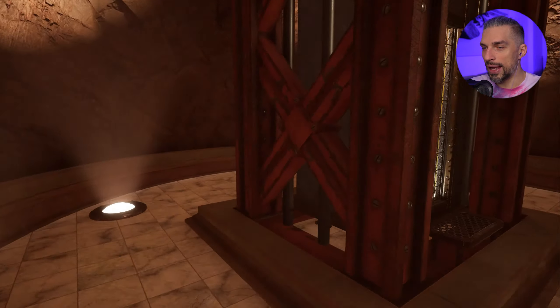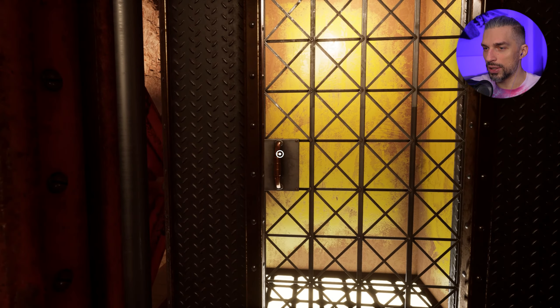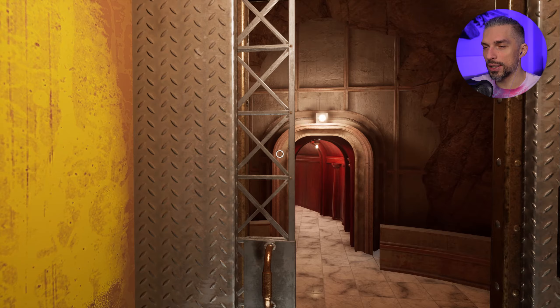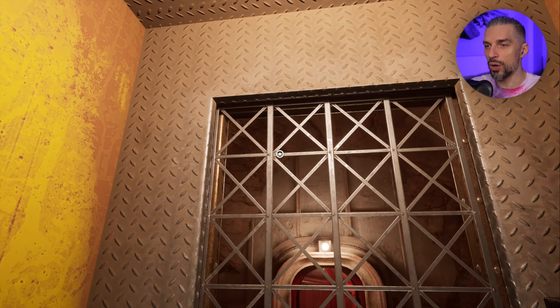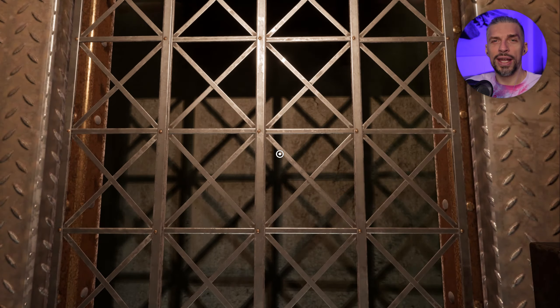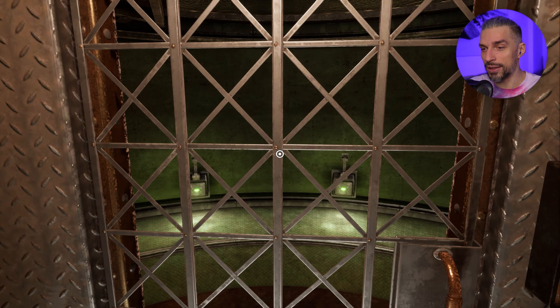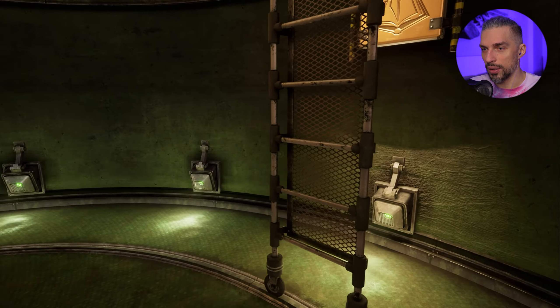It's an elevator to the surface - or downstairs, I don't know. Library probably - we can get some pages in the library. Let's close the door first. There we go, we're going up - upwards! That's so cool. It feels like my dreams - you end up somewhere like what the hell is happening. Okay, we're out.